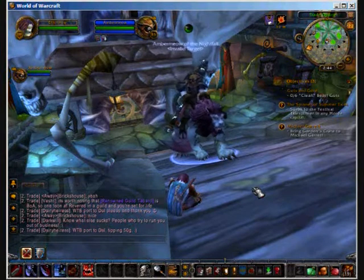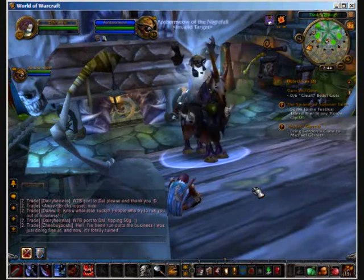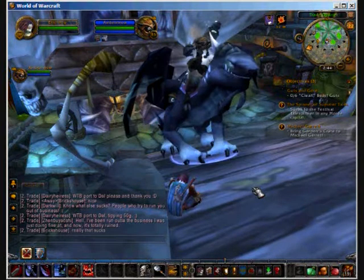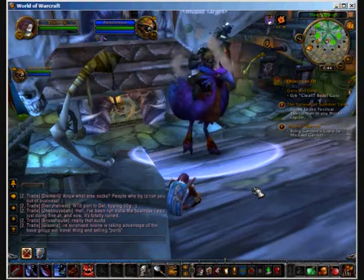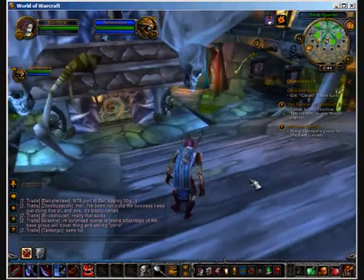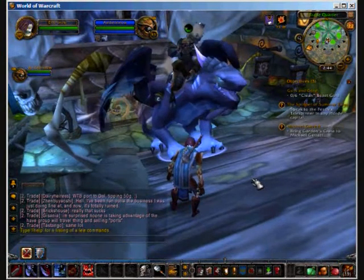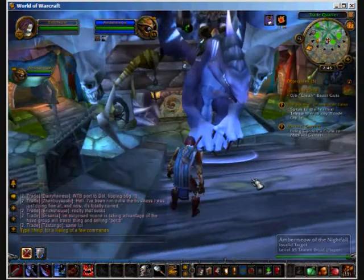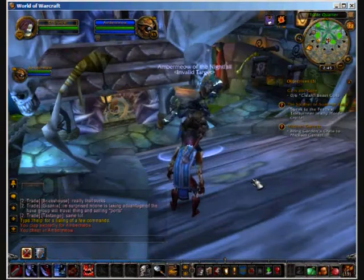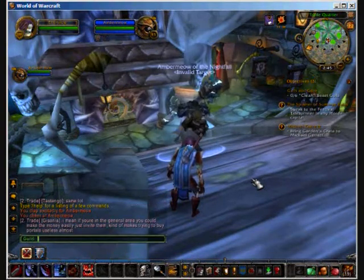This is the green wind rider. Here's the ochre skeletal horse. Onyx netherwing drake. Purple cockstrider. Purple netherwing drake. Red cockstrider.